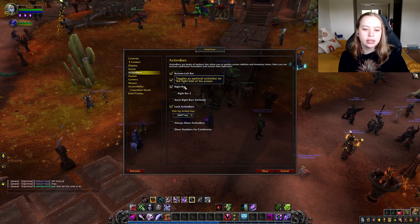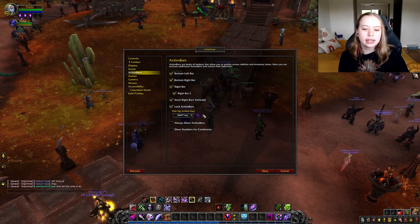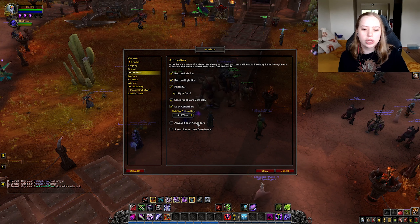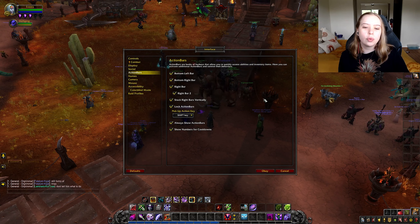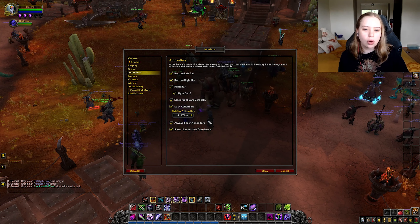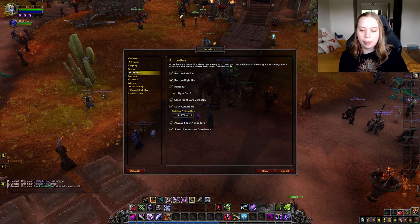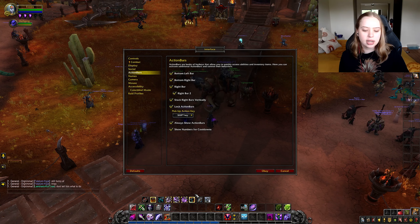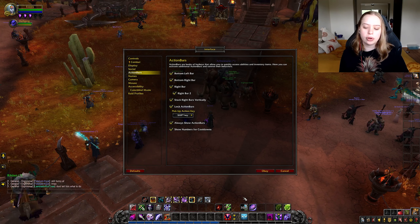The first thing you want to do is go to controls and turn on auto loot. What auto loot does is when you kill a mob and you click on them, it automatically loots everything that the mob had. If you don't turn this on, you literally have to right-click every single piece of loot the mob has dropped, which is very tedious. So turn on auto loot to begin with.